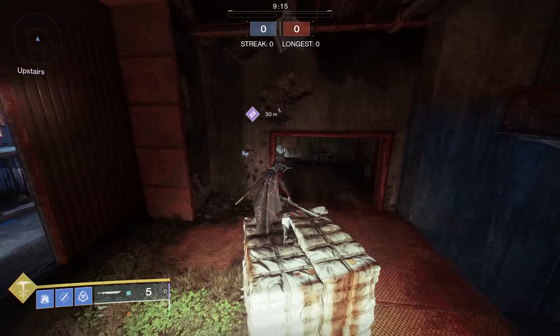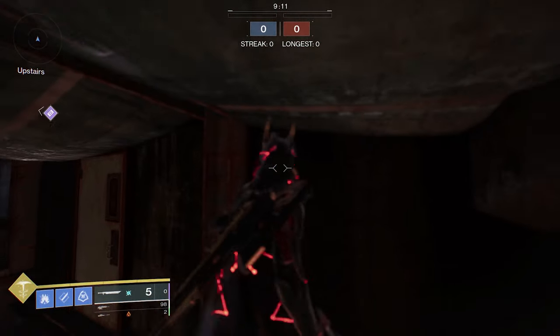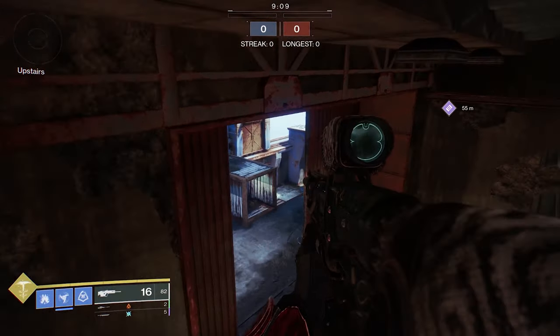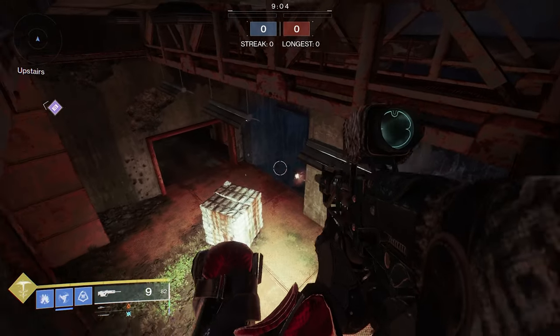If you mosey on over to the upstairs area, there's actually a little bar here that you can jump on and stand. Not only can you stand here, but you can walk all the way across the bar and back. You can see three of the four entrances to this room.